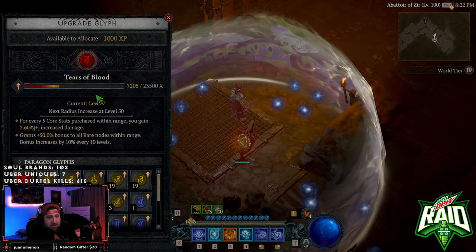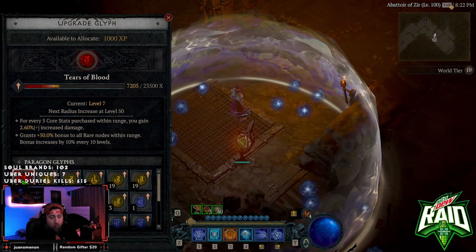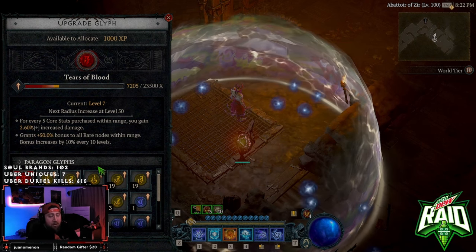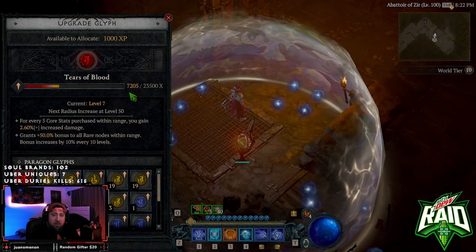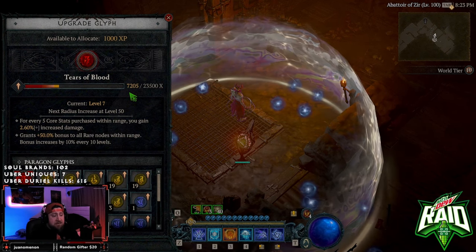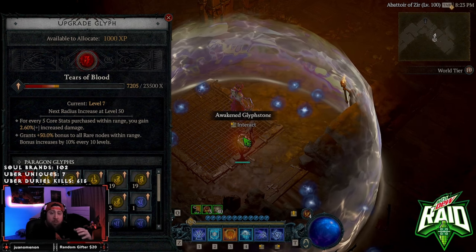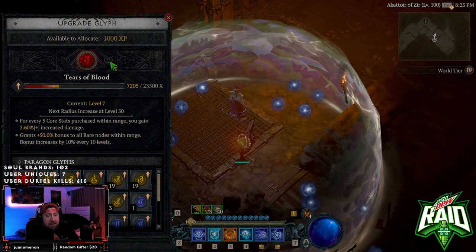The damage from the Tears of the Blood glyph leveled to 200 is going to be absolutely insane and will just wipe everything in the game — so that's great. However, let's get into the bad. You are required to use this specific glyph and level it up, and it's going to take a very long time. Most players from Season One or Season Zero found it took 120 to 150 hours to hit level 100 — this glyph alone could take 80 to 120 hours to max.